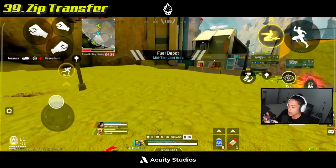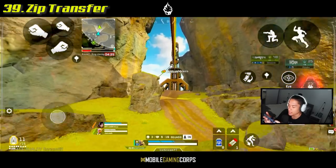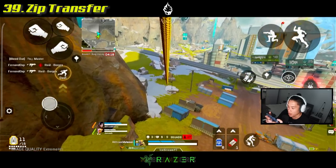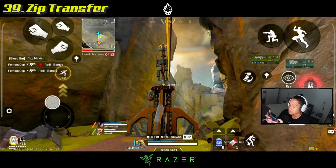Use horizontal zip lines to carry out a zip boosting combo. For example, on the zip lines going from Capital City into Fuel Depot, you can go up one, jump just before you reach the end, and direct yourself to the next one, allowing a seamless transfer into Fuel Depot.